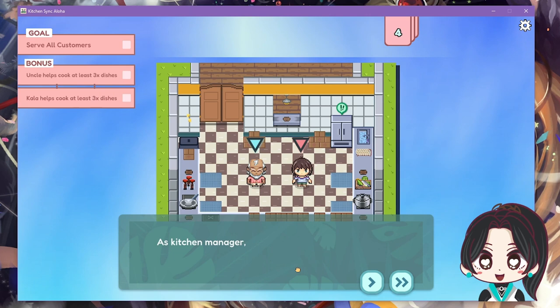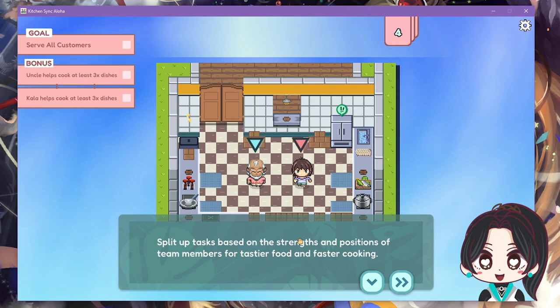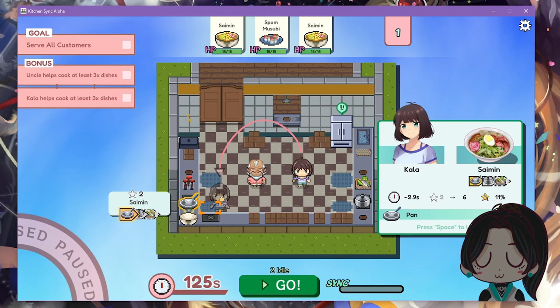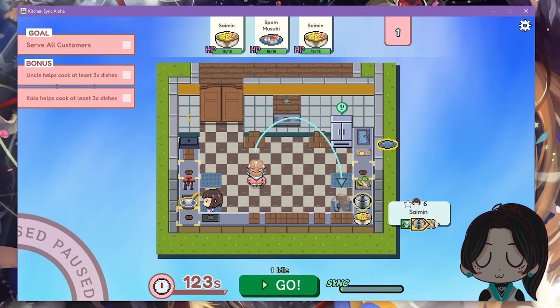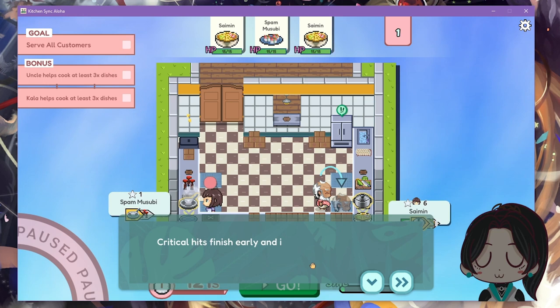As kitchen manager, you command all the cooks in your kitchen and can help them work together. Split up tasks based on strengths and positions of team members to taste your food and achieve faster cooking. I'm trying to figure out assignments — working through the orders. Critical hit! Critical hits finish early and increase the quality of their cooked dish. I also cooked my score up!